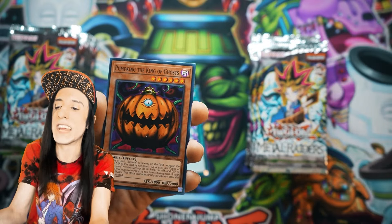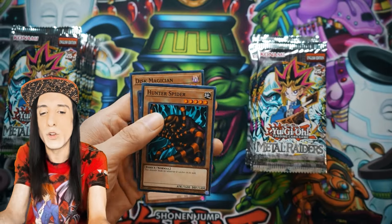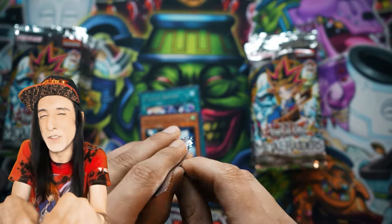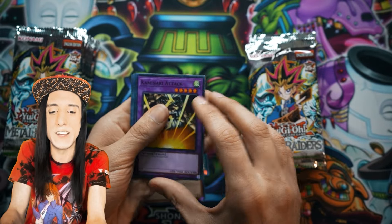We do have Pumpkin the King of Ghosts, and everything from this era just has so many memories associated with it — think Duelist Kingdom, really early Yu-Gi-Oh! Even the Disc Magician probably brings some joy to duelists out there, like, 'oh yeah, I remember Disc Magician, I definitely used that card.' Let's see what other cards we can find.